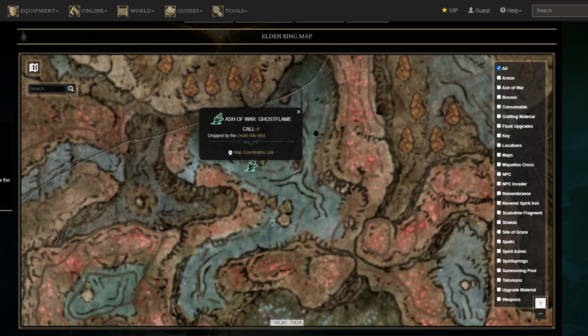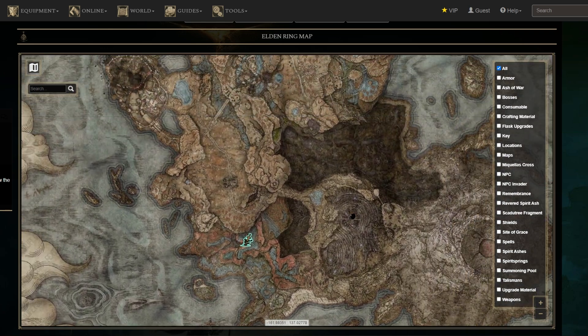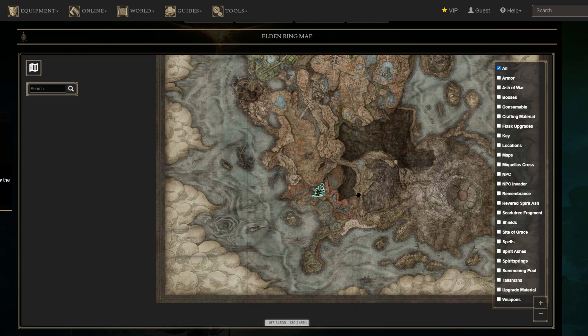To obtain the Ghost Flame Call Ash of War in Elden Ring, you need to defeat the Death Rite Bird, as it is dropped by this enemy in the Shadow of the Erdtree DLC. This unique Ash of War provides cold affinity and the Ghost Flame Call skill, which allows you to summon ghost flame by thrusting out the armament.